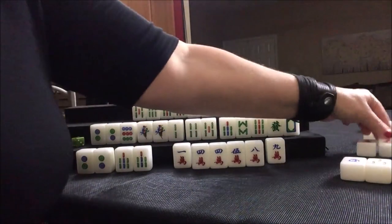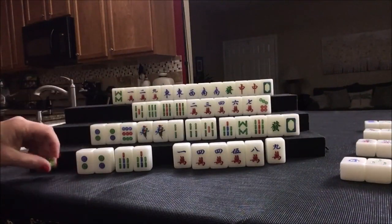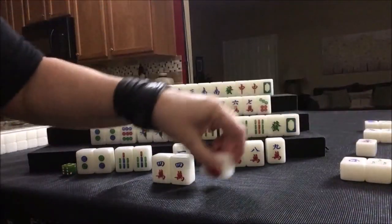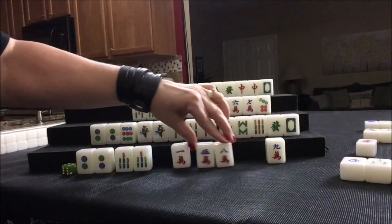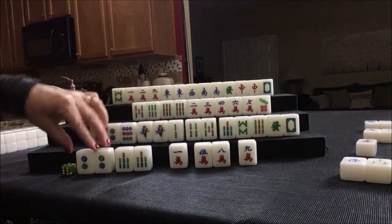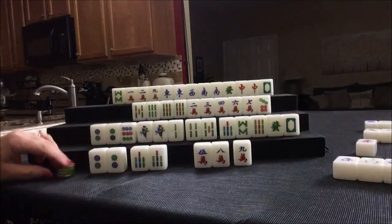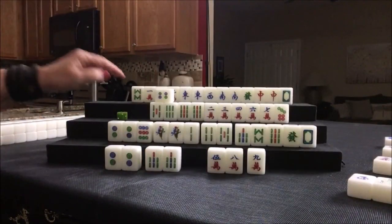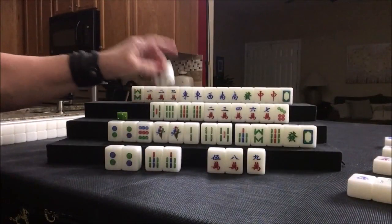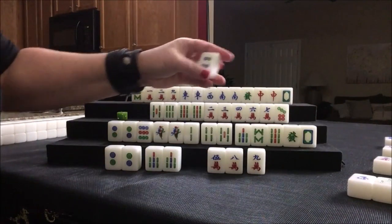Four crack — that's a bummer. It's this player's turn, we're going to pong. We need to pair up these simples. We're going to get rid of one crack. We drew a four dot — we're hoping for five, six, seven. So let's discard four dot.